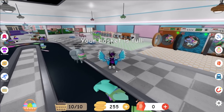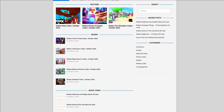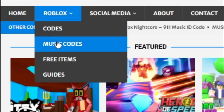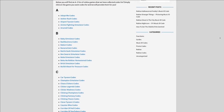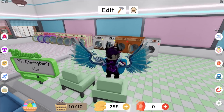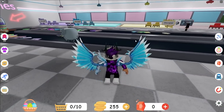Before I start, I need to tell you all about rblxcodes.com. That's my Roblox code website where you can find game codes, music codes, and guides. There's tons of stuff in there that you guys have to check out. We give codes for free Roblox games, so if you need a code for a game it will be there.